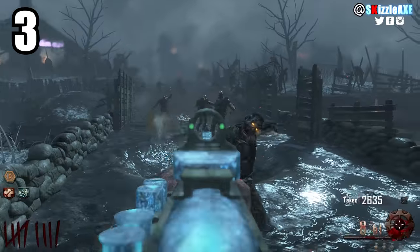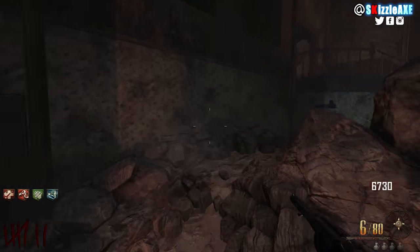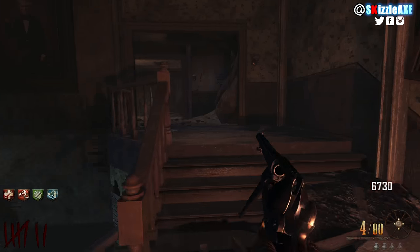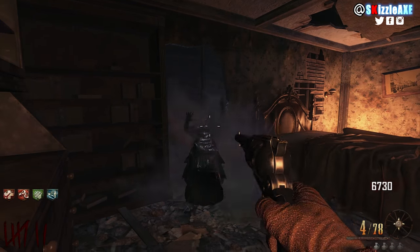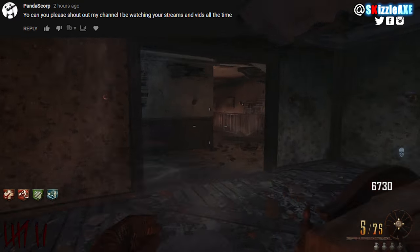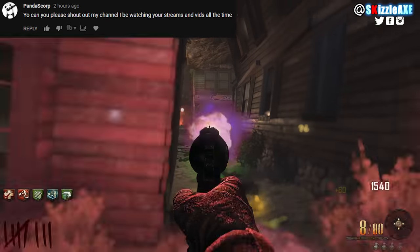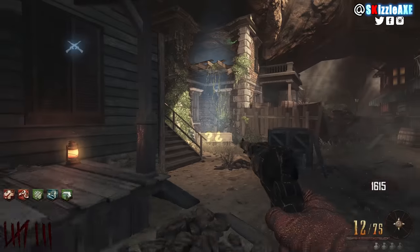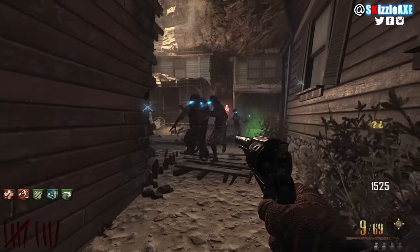Coming in at our number 3 spot, we're talking about the Remington New Model Army — a pistol from the Buried map. Almost no one talks about it, but it's a pretty solid pistol and I absolutely love it. If you were playing Black Ops 2 back in the day you probably used it. It has 6 rounds in the chamber and 84 in reserve. When you pack-a-punch it you get 12 rounds and 96 in reserve, and it's called the Sasa Dres.